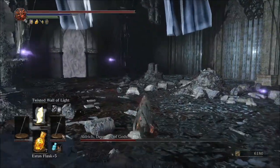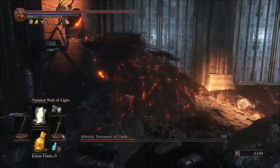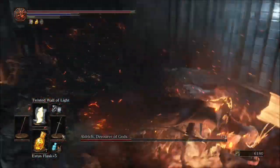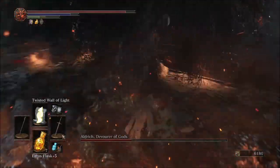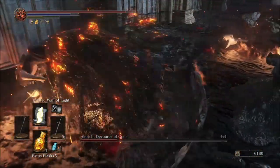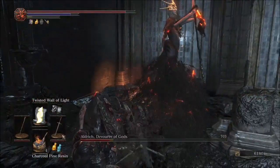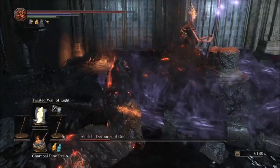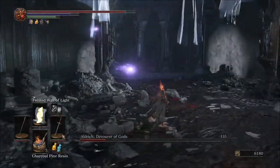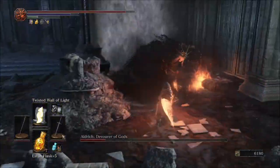He's going for the corner — keep running across the side and hit him a couple of times. Wait for stamina to regen, get a couple more quick hits in. Apply some Charcoal Pine Resin as soon as he goes underground, then reapply. He should be at pretty low health by now — run on over to the opposite corner once again.